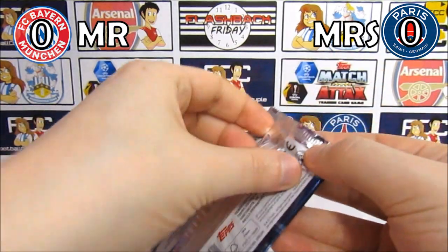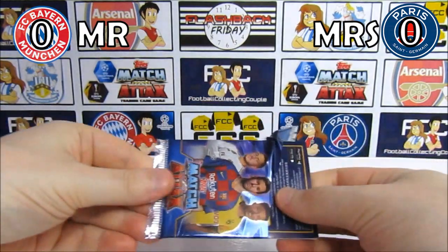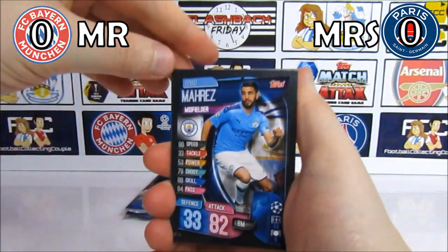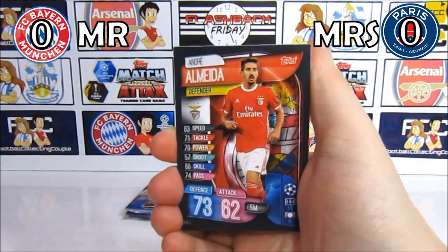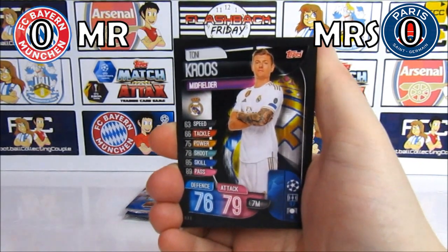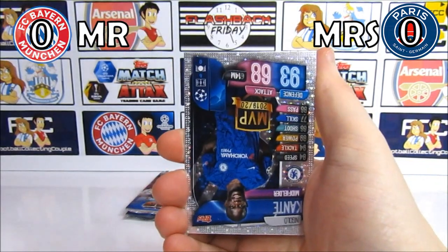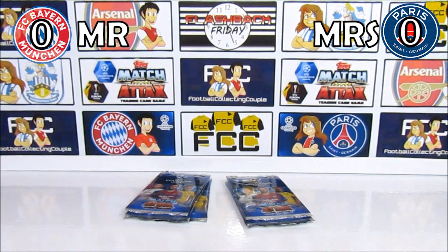If this was last season I would probably have to represent Tottenham and I'd be doing well right now! Pack four brings Riyad Mahrez, Almeida, Rakitsky, Toni Kroos, Higuain, and a Kante MVP. So it's still 0-0 — are we actually going to end up with a 0-0?